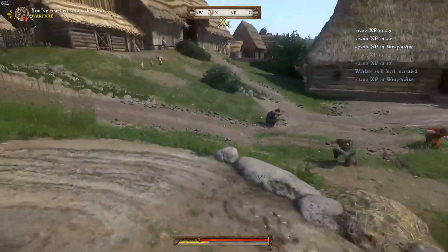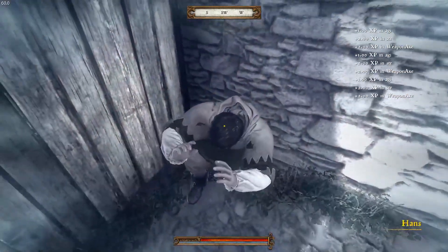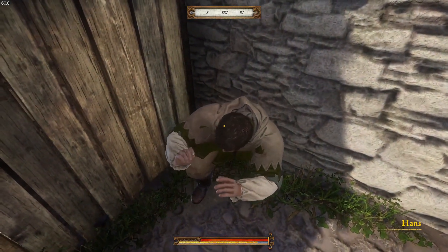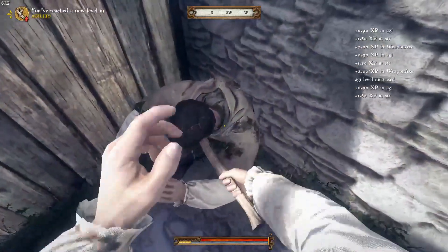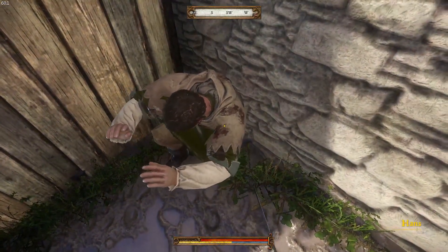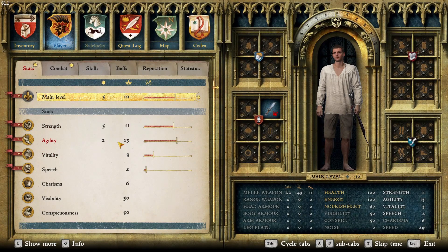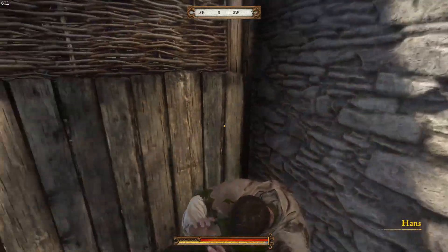Now we start the grind by stabbing until we reach maximum XP. I start with the axe until I reach agility level 5, then equip the Bork hair sword and keep stabbing until agility is at level 8. At level 8 you unlock the perk for a striker, which lets you attack more often — you do less damage but that doesn't matter since you get XP every stab. After that I stab with the Bork hair sword until agility level 13, then switch to deflection and keep stabbing until my sword skill is level 20.